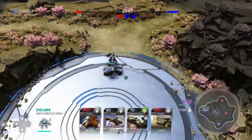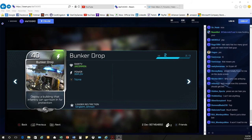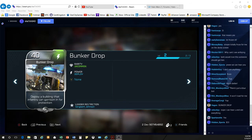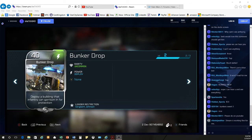So we're going to jump right into it with the Blitz cards. We're going to do leader powers first and then units after that. First one, probably one of the bigger and more impactful ones, is going to be Bunker Drop.